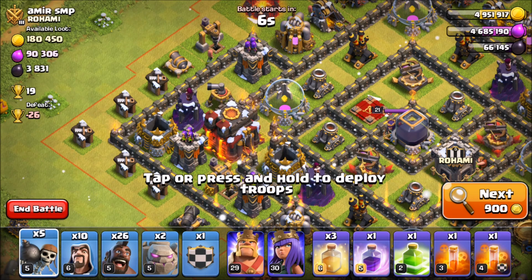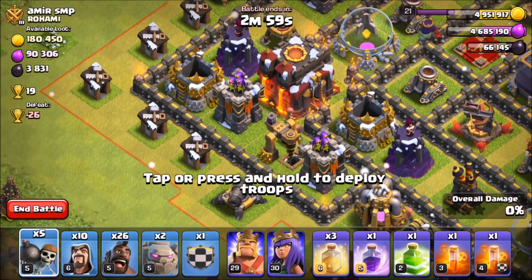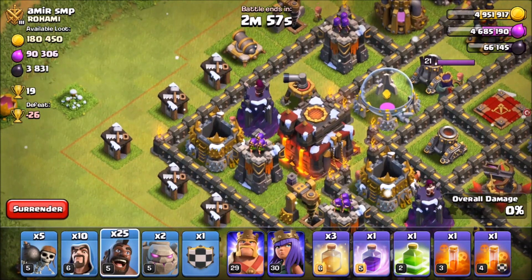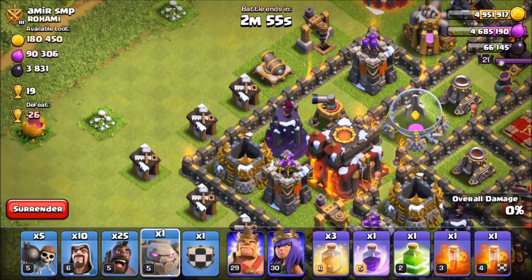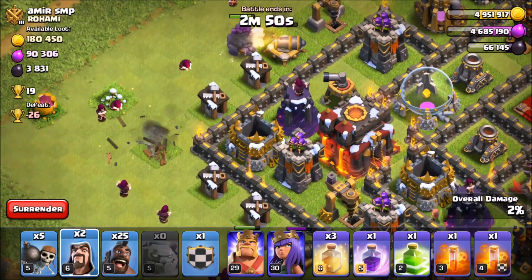This base has tons of loot available, the town hall is right there so it's an easy win, and there's a lot of dark elixir over here on this side. We're going to go ahead and hit this base. Let's throw down a golem there, and another golem there, and throw in some wizards to make sure we get a nice funnel.